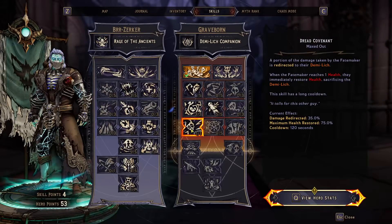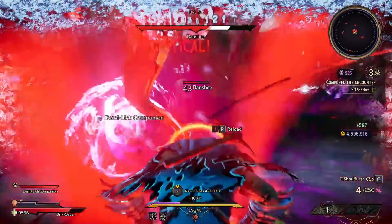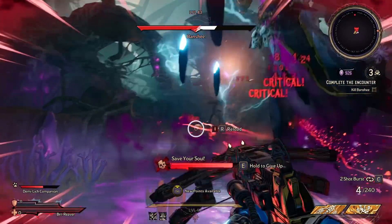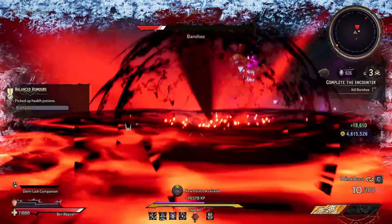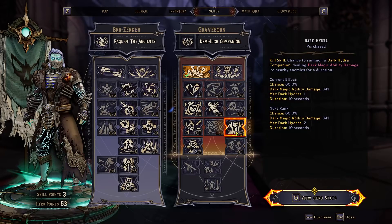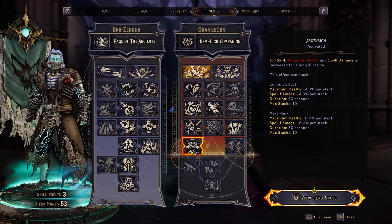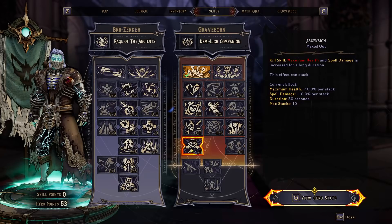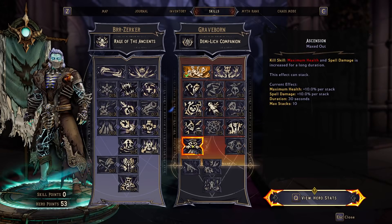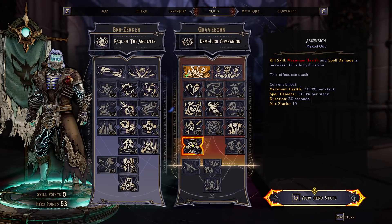Then, with the extra 2 points, put 1 into Dread Covenant. It makes it so 35% of the damage you take is redirected to your Lich. You won't really need the little guy, so it's fine if he takes a few hits for you. Also, if you were to reach 1 HP before your Lich, it will cop the death blow over you. Along with Relentless Rage and your massive HP pool, you'll be impossible to keep down. With that last point, I opted to get Dark Hydra. On kills, there's a 60% chance to summon a Hydra that does Dark Magic damage. More points into the skill won't increase the chance, and we haven't invested in Companions, so it's the most bang for a single point. This brings us to Ascension. For the remaining 3 points, we get a massive boost to maximum health, stacking up to 10 times every time we kill something. I have gear that boosts up to 10% per stack, making it so at 10 stacks I have a 100% increase to maximum health — that almost doubles Dire Sacrifice. This also gives us more spell damage as a little side effect.